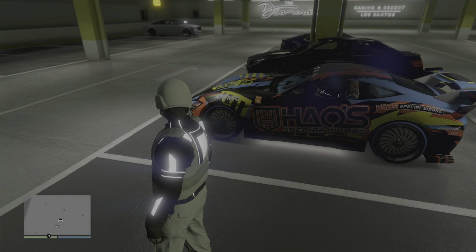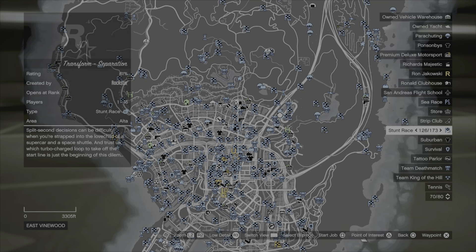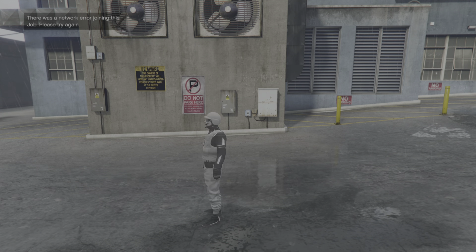I'm gonna make my way to the nightclub. Push your pause button, go to the close job that's close to your nightclub, hit Square or X, start it up and back out, then join to a different target mode.